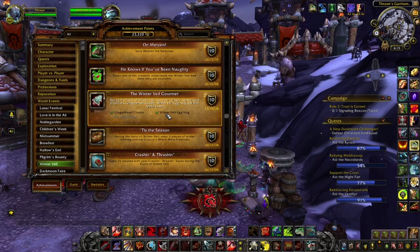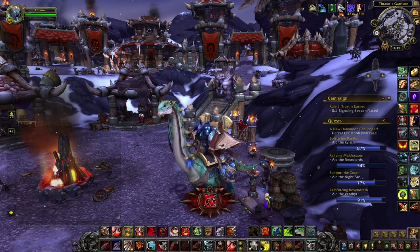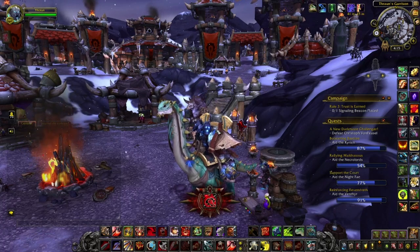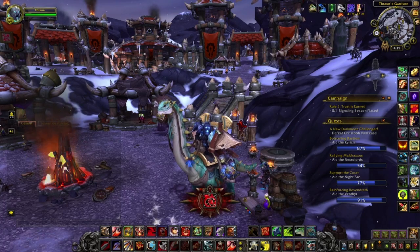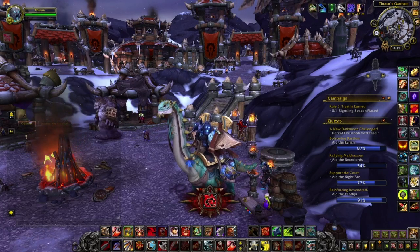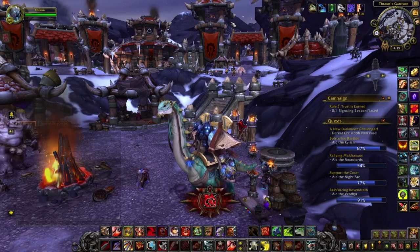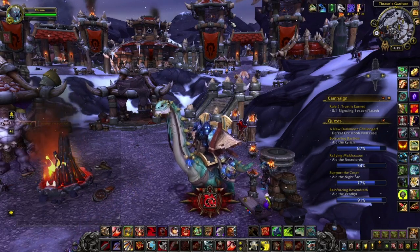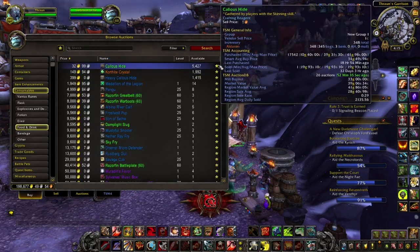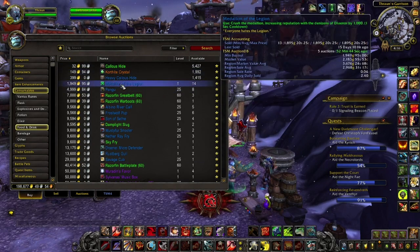So those are the best ways to make gold during the Winterveil event — there may be other ways I'm forgetting, but these are the ones I use. The event is very good for making gold because most items — the Medallion of the Legion, the mount, and the different toys — remain relevant throughout the year. Keep an eye on all these different items; one tip is to add them as favorites in your Auction House so you can see them immediately when you open it and jump on a good deal as soon as possible without having to search each time.